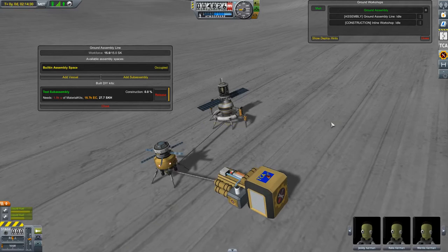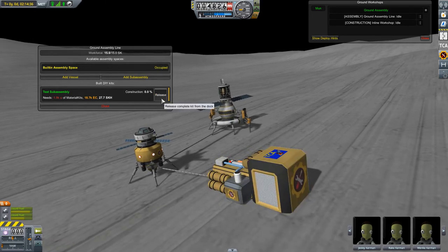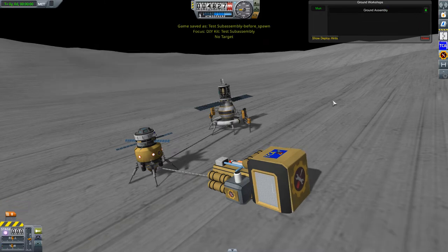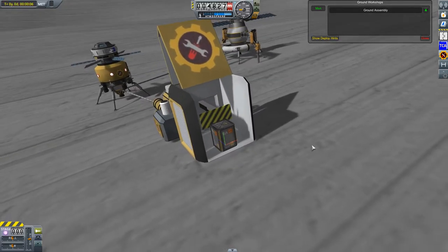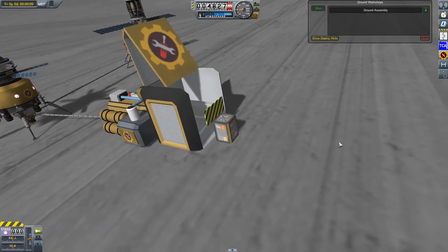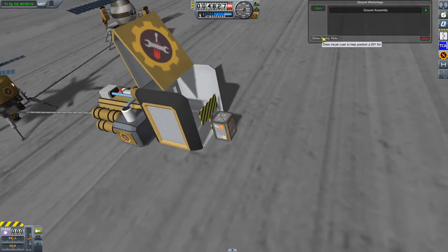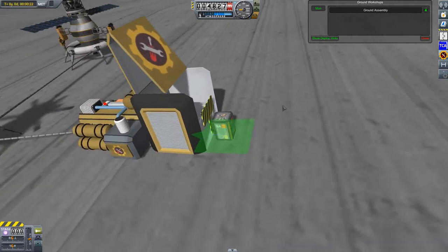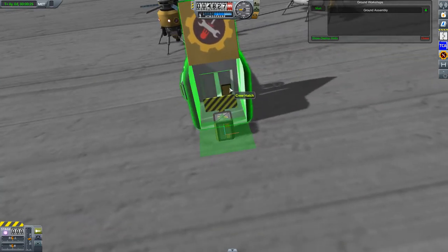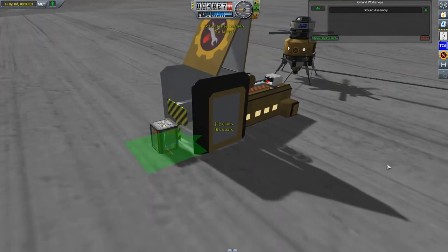Now the next part is to release the constructed kit from the assembly space. Here it is — small guy. It's still too close, because when it is deployed it will be that big, so I'll have my kerbals move the thing.